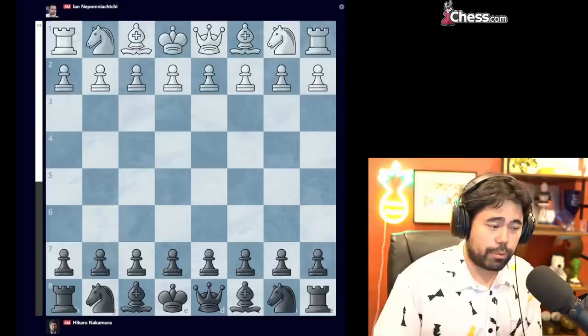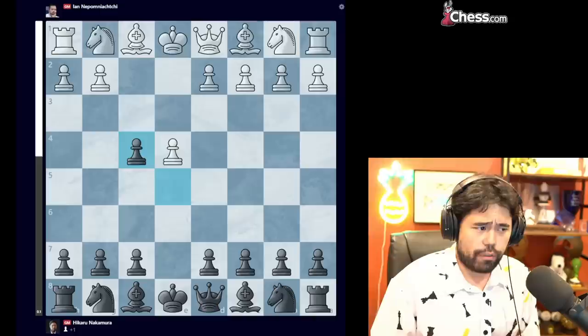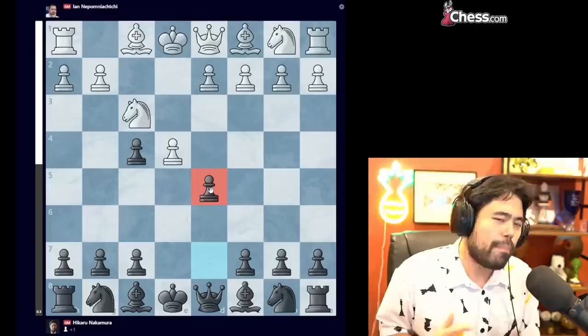Let's start with the first game. I was playing with the black pieces against Jan Nepomniachi from Russia, the current World Championship challenger. The game starts with E4, E5, pawn to F4, and I decided to take on F4. We get knight to F3, and now I play D5, which is known as the Abazia defense.